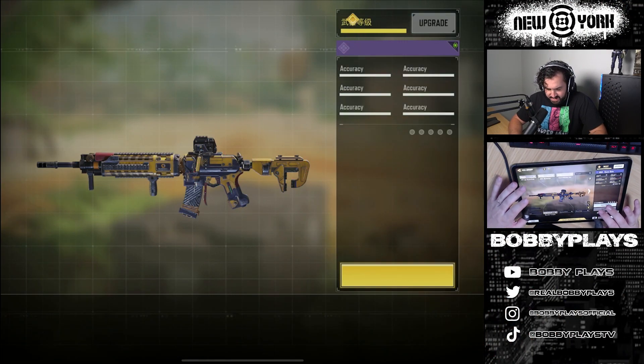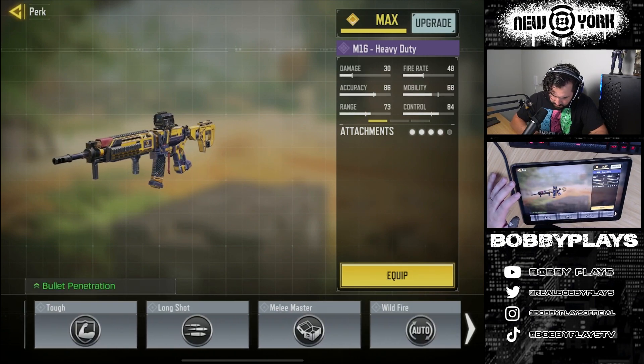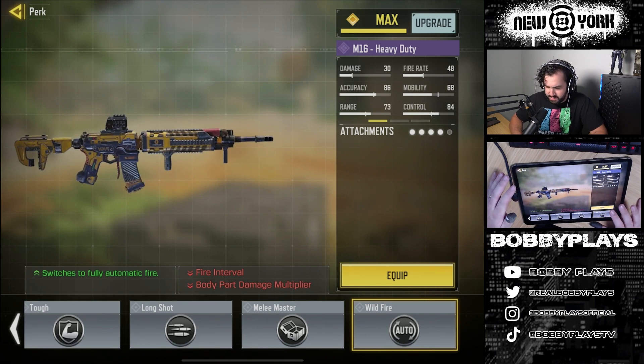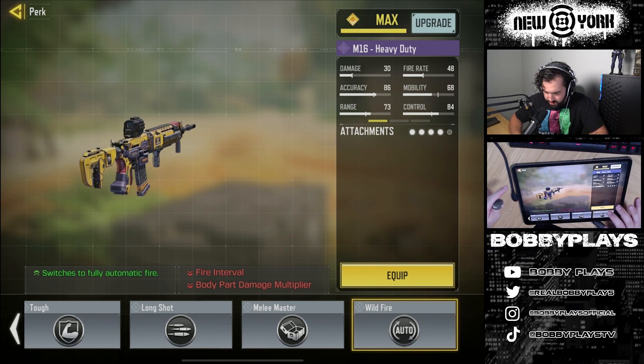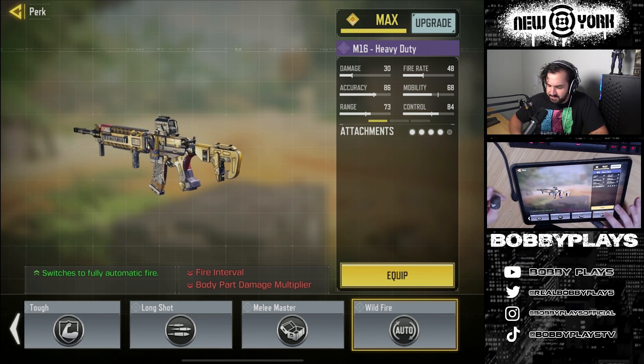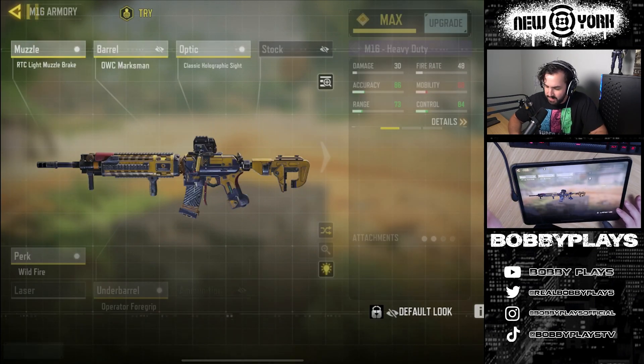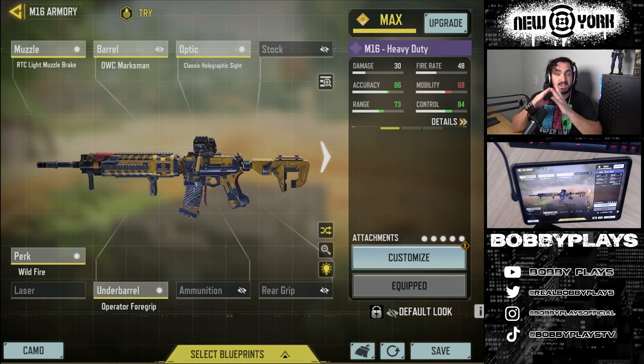So we are going to be rocking with the M16 Heavy Duty. The first attachment we're going to need to throw on is the Wildfire Perks. As you guys can see, it switches to fully automatic fire, does decrease the fire interval, and does decrease some of your body multipliers. That was kind of expected, especially given if it was just straight full auto from what the M16 was previously, it'd be broken.